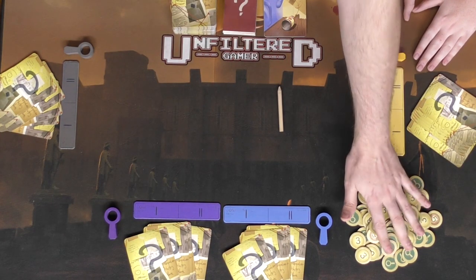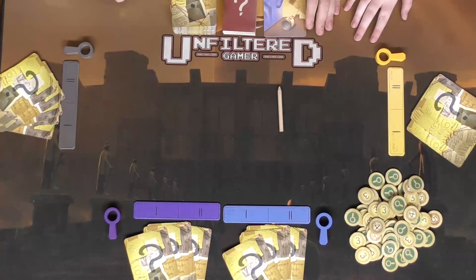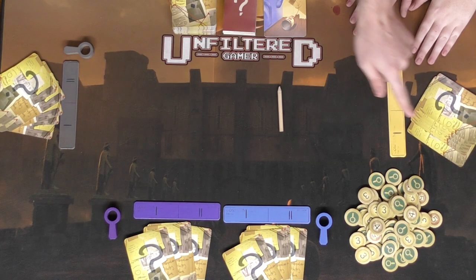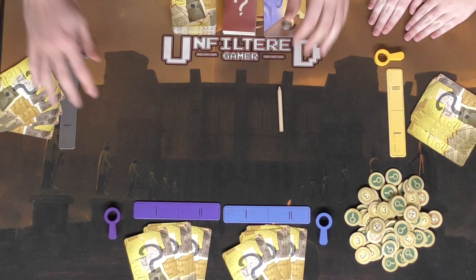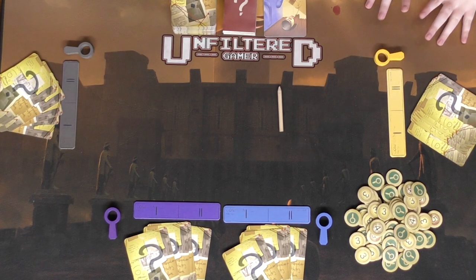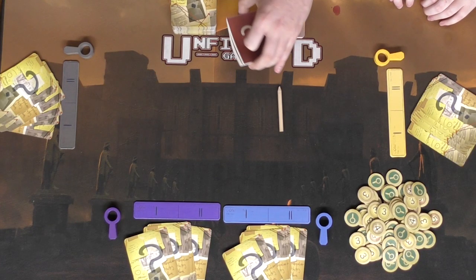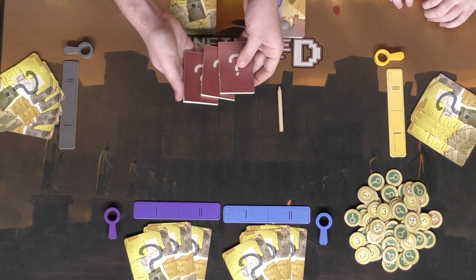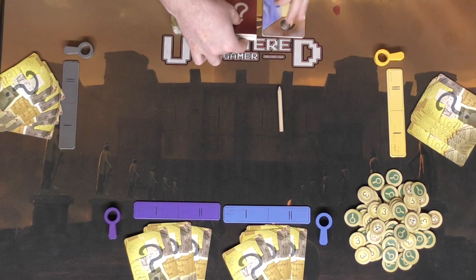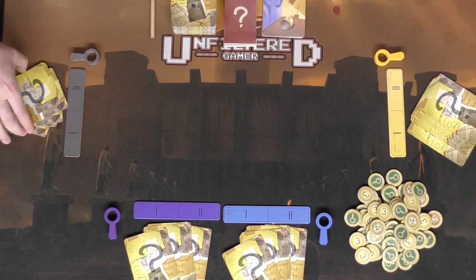There are point tokens in values of three, four, and five. Everyone starts with their board, a magnifying glass, and six cards. There's a pool of tokens, a draw deck — you draw a new card each time you play one — and a discard pile. In a four-player game you get three booklets, since the clue giver doesn't need one.